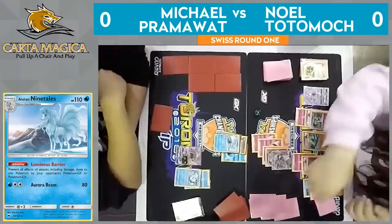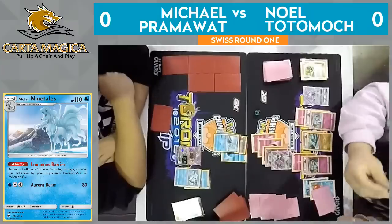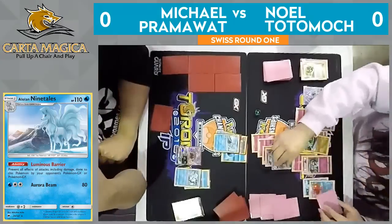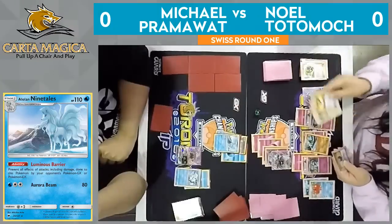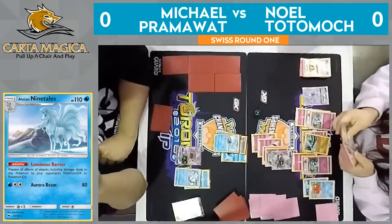What does Pramawatt need to do right now? No supporter, nothing coming out. Looks like it's just going to be an Aurora Beam for 80 damage. Slow start here, but Noel is forced to deal with this — he needs to find that Double Colorless Energy so that he can take the knockout with Sensitive Blade.